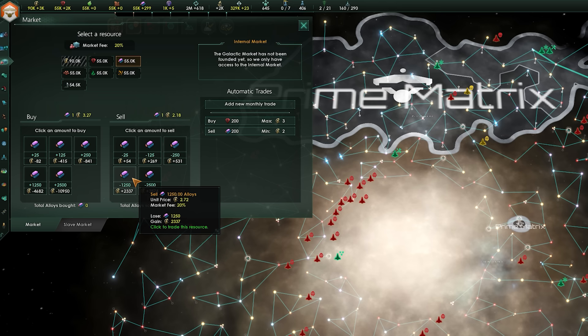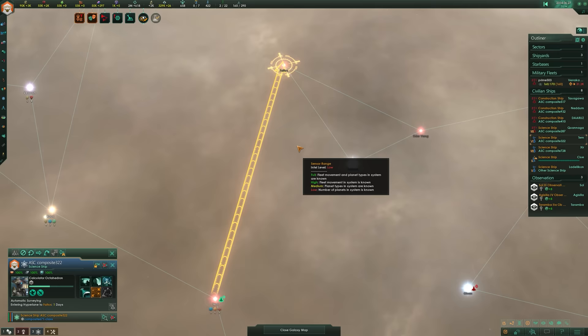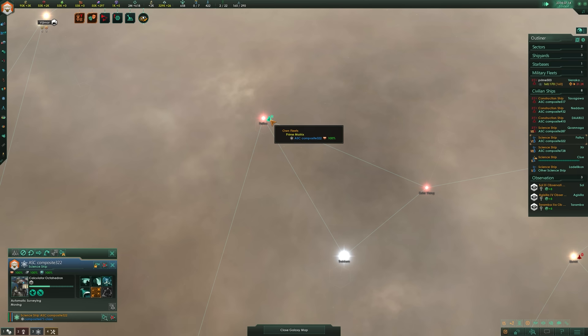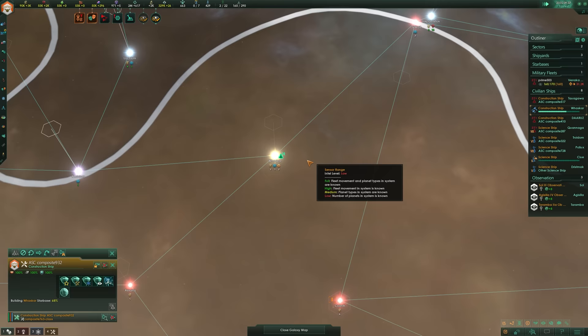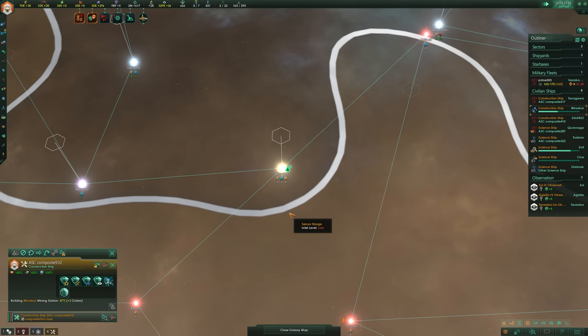Mining stations are the simplest and most ubiquitous method of collecting resources, especially in the early game. Every time your science ships survey a system they identify resource deposits, and when you claim that system you can build mining stations to add those resources to your monthly income. You can also unlock new resource deposits by researching anomalies, so it's a good idea to send one science ship out to survey as fast as possible and chase it with another to complete anomalies. If you own a system, build all the mining stations you can.